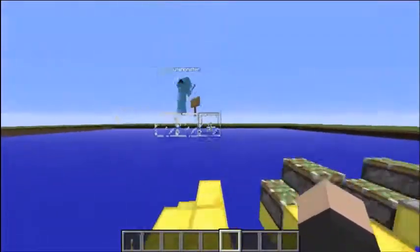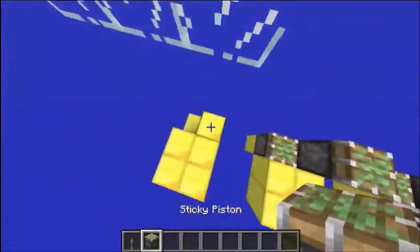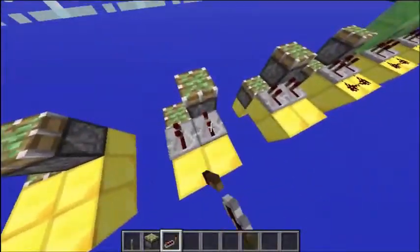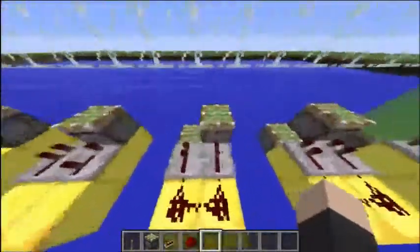And this is going to be your floor level. We are going to start off by placing two pistons like this. And then we are going to move on by placing two repeaters. One of these repeaters is going to go on 3 ticks. Then you are going to get some redstone and place it here, creating this.